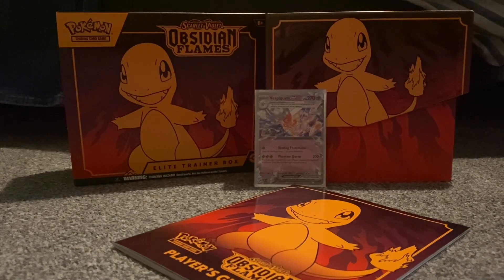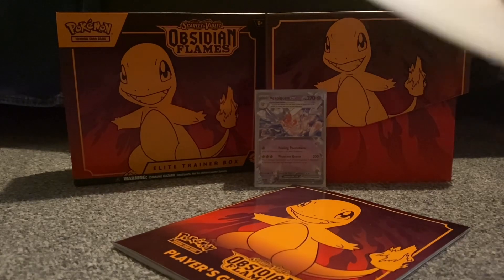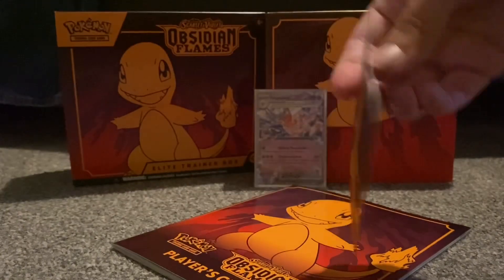It's a bit off-centered but it's still good — we've got at least an EX. We're going to get the Charmander sleeved quickly. I don't want to bend it. Amy's just sorting out the cards. Let me just get a sleeve out. Charmander is all in its nice little case.